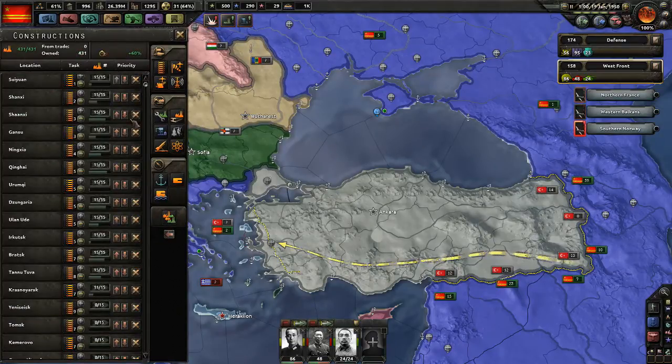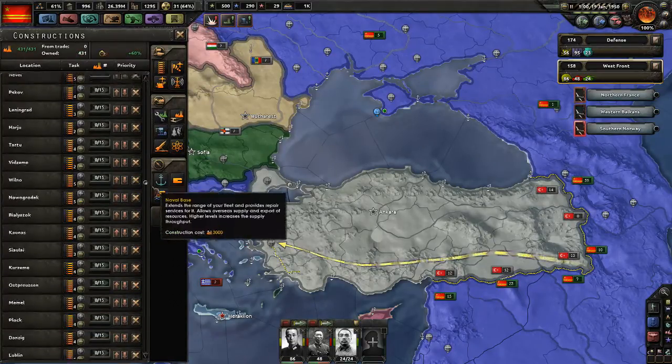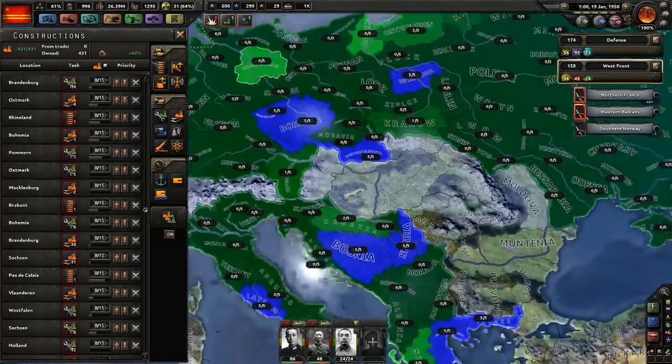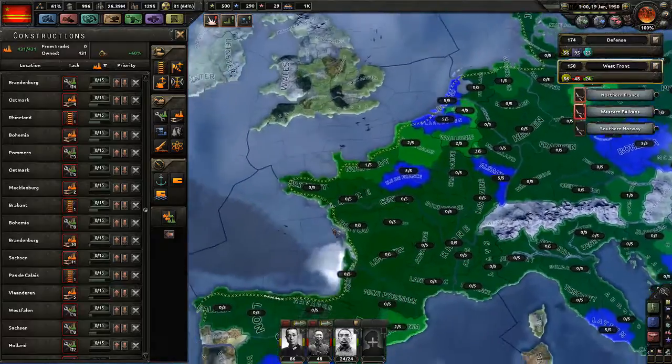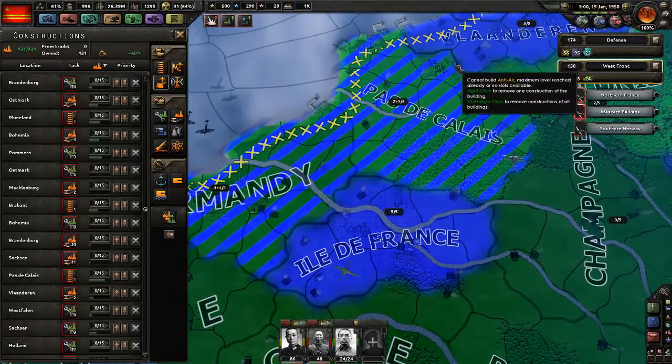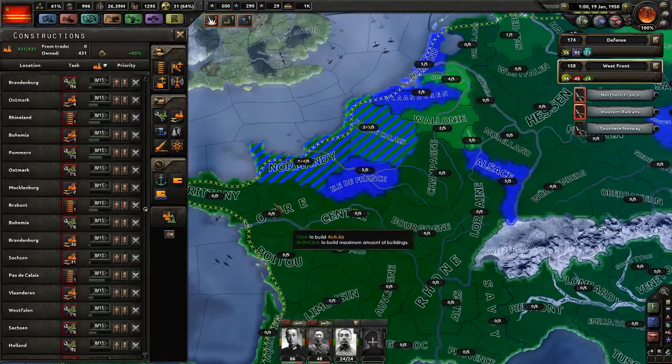What are we doing here — infrastructure all the way. Let's deploy some anti-air; if they want to attack, fine, let's just shoot them down.